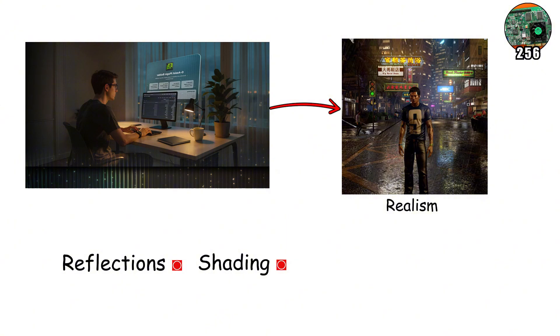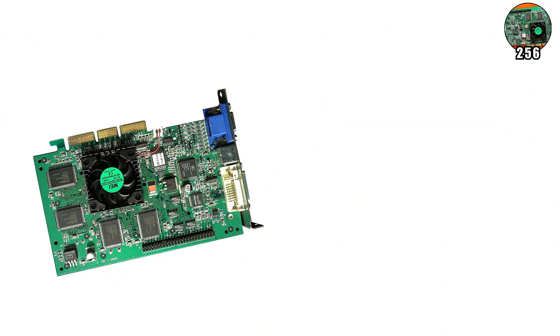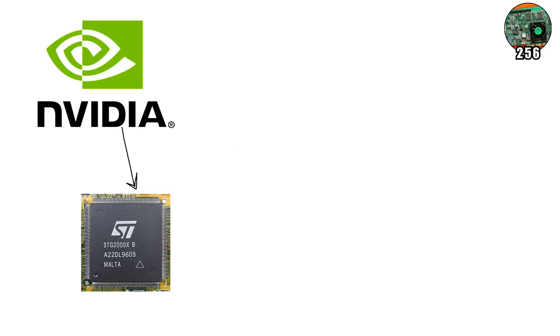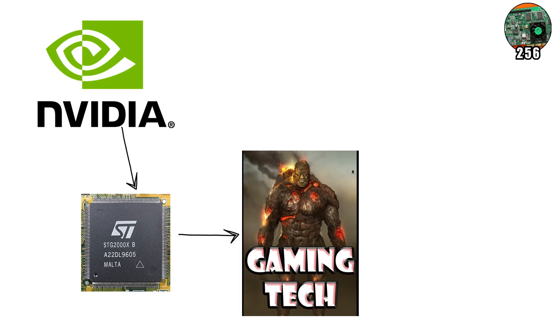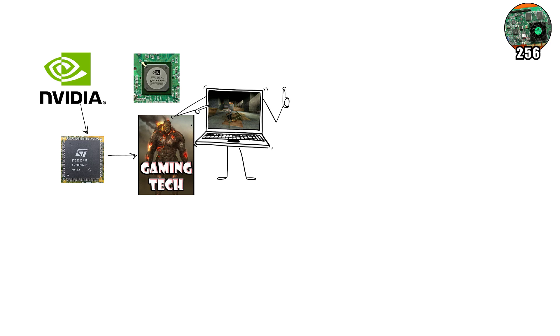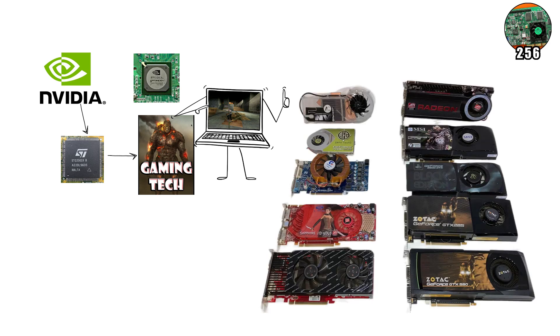Developers suddenly had room to push realism in ways never seen before. Reflections, shading, and animation flourished. The card's design even influenced graphics chips in consoles and professional workstations. Practically overnight, NVIDIA went from a niche hardware company to the new titan of gaming tech. The GeForce 256 didn't just upgrade visuals — it created an industry standard that defined the GPU as we know it today.